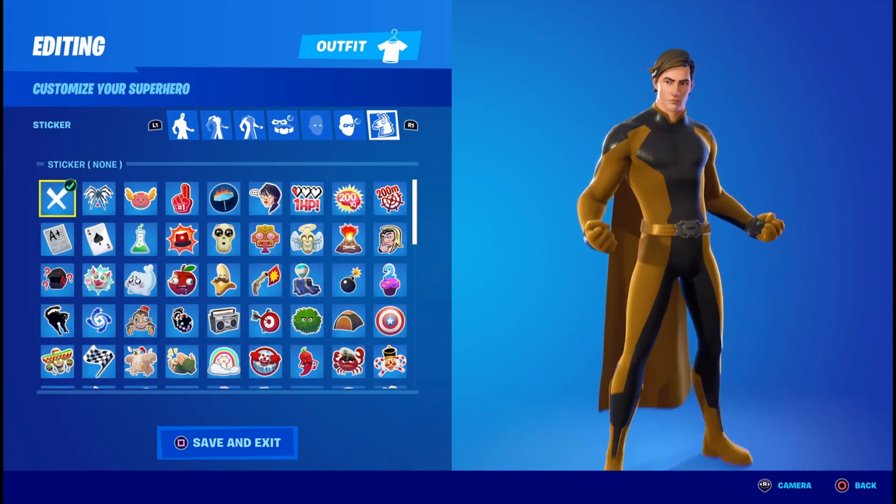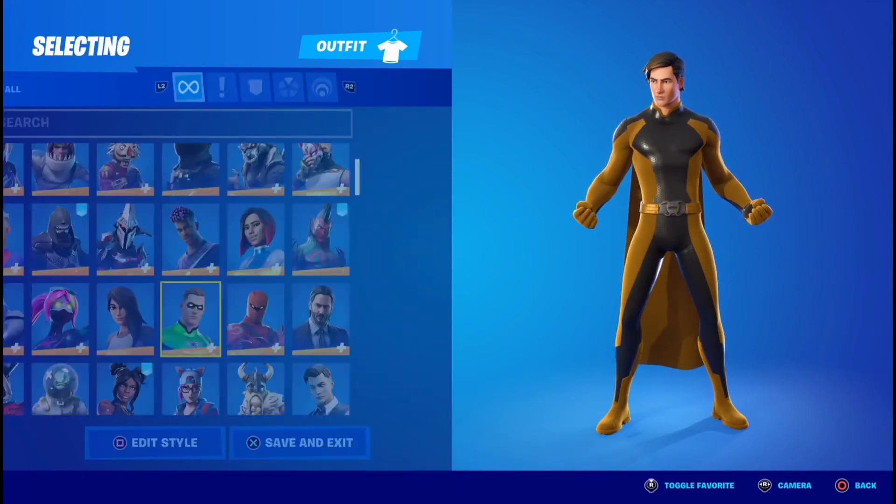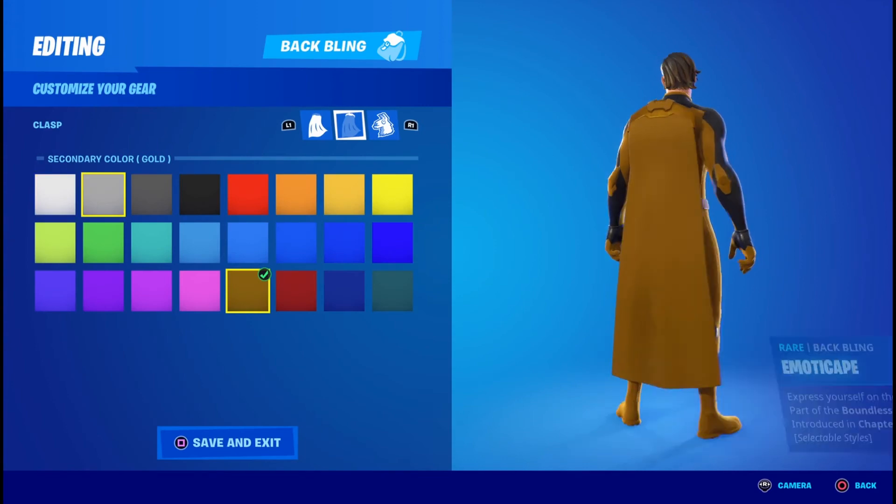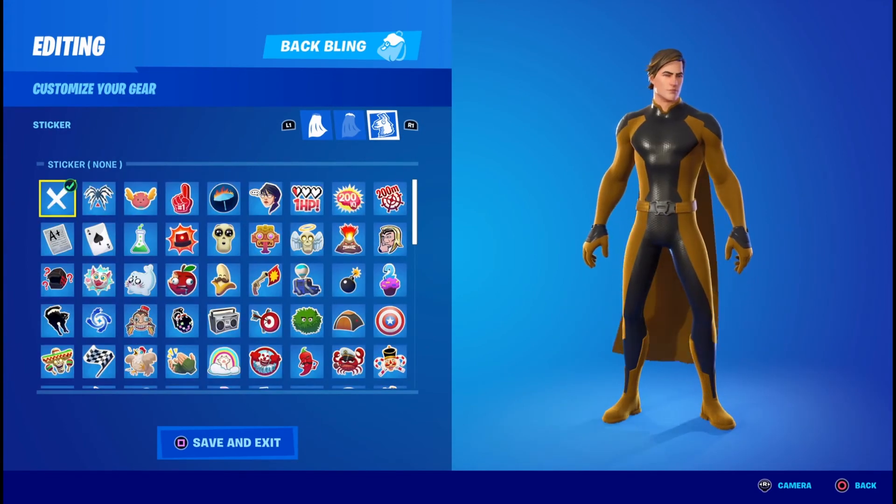For the sticker, you can pick anything you want as always — I find it's best if you leave it blank. Now for the cape, you're going to want gold, gold again, or whatever emoticon you used. I used none so I clicked the X.